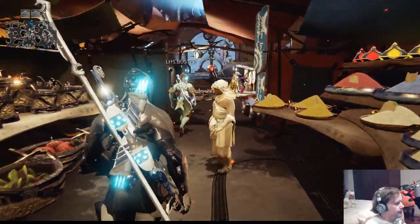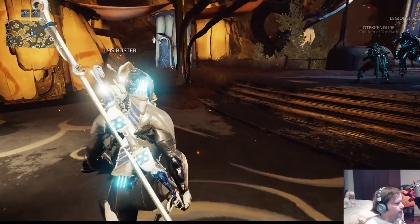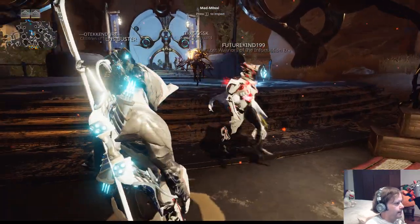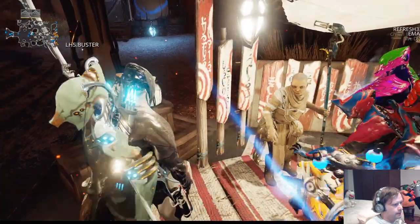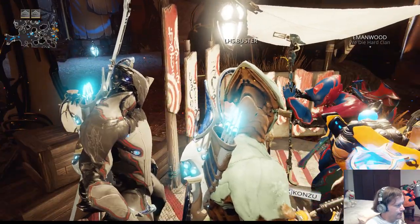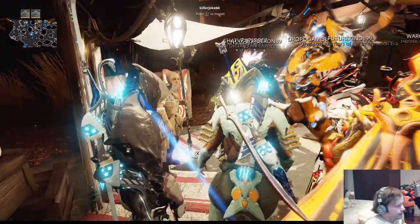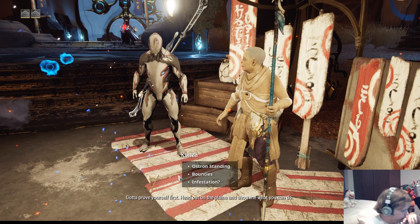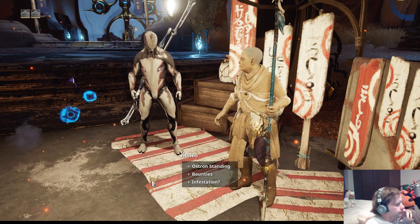Do you actually use this market? The Zaws, yes. Also the fissure content — if you want to progress in the plains you need to use it. Over there is the exit to the Plains of Eidolon, and here to the right is Konzu. Konzu is your employer here — he gives you bounties, which is why everybody is standing here. We'll actually do a bounty because it will unlock a quest we can do. There's Ostron standing — Ostron is the faction here on Cetus. By playing missions on the Plains of Eidolon you get standing with them, and you can also trade in ores and fish for additional standing.